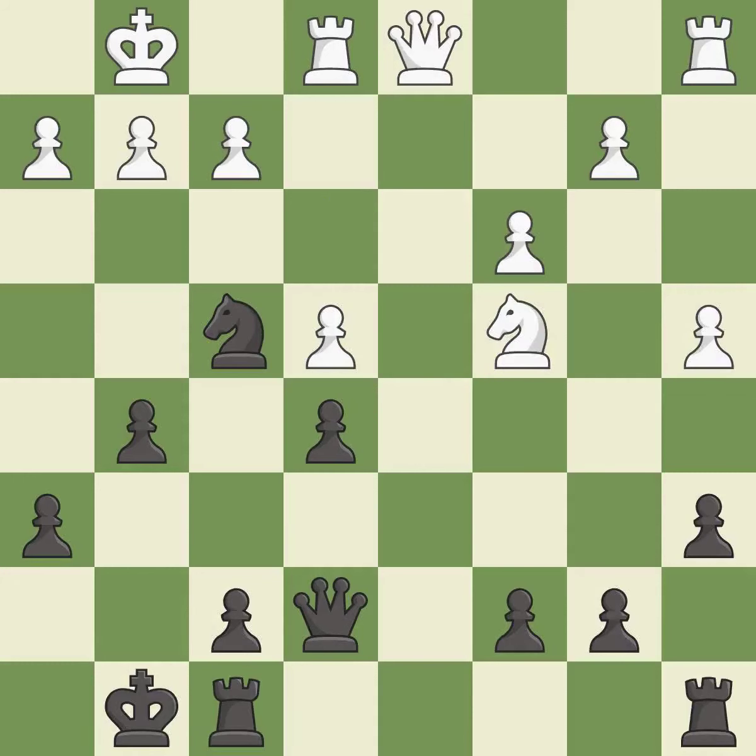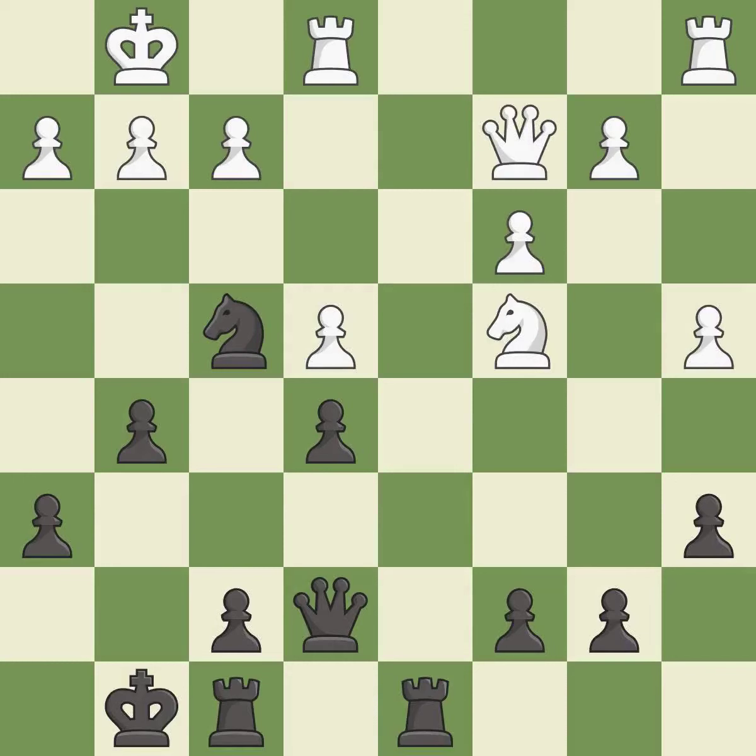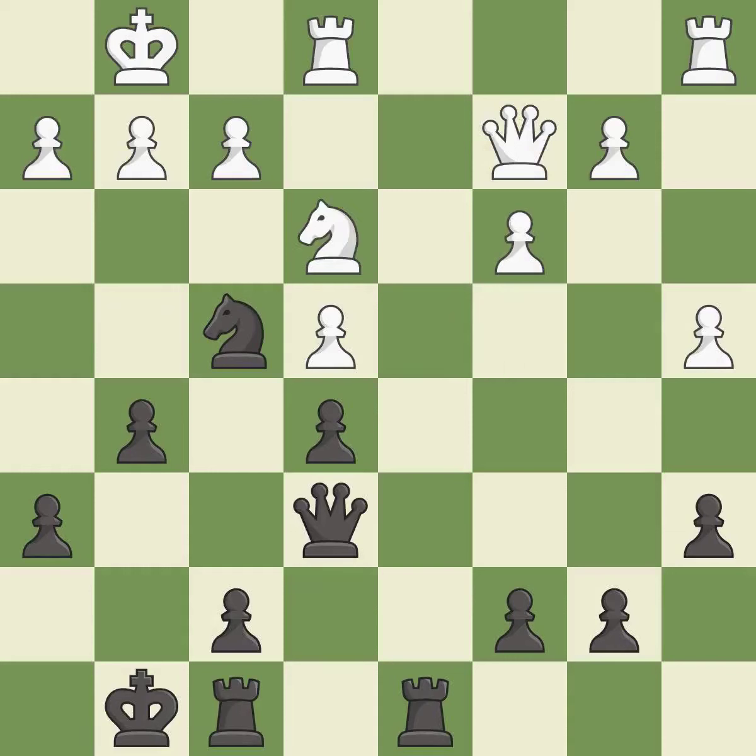This threatens to kick a knight — it is best. This develops a piece while also winning a tempo on a queen — it is best. The rooks can see each other now, allowing them to provide mutual defense — it is best. This wins a tempo by threatening a knight and forcing it to move away — it is good. This move puts the knight on a safer square — it is best. One of the best moves — it is excellent. This fights against the opposing rook for the open file.